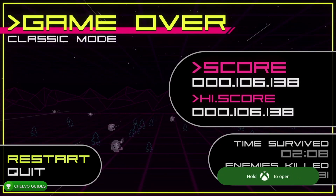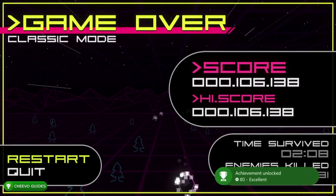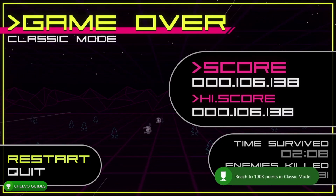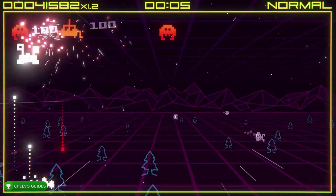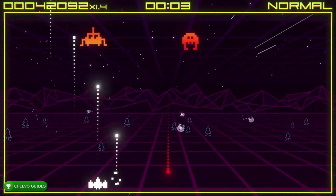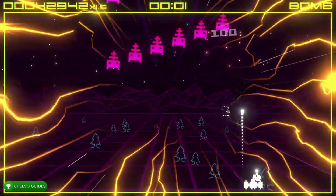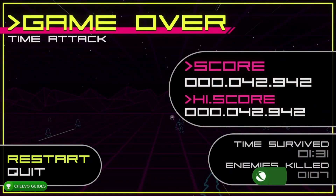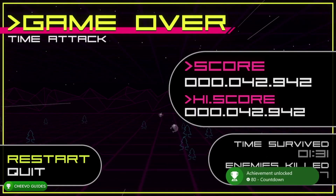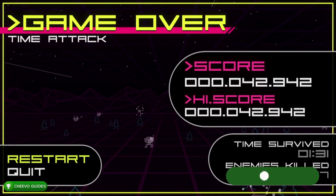Next we're going to dive into the other three modes, starting with time attack. Just got that second achievement, so we can quit to the main menu and start up time attack mode. Time attack mode is pretty simple — it's a one minute and 30 second long level, so we simply need to make it until the time runs out. After the time runs out your achievement or trophy will pop. The achievement is for getting 10,000 points in time attack mode, however you can't die, so you do have to finish the whole one minute and 30 seconds.